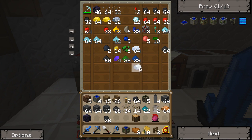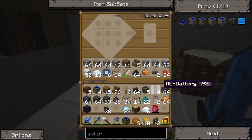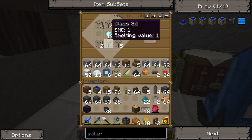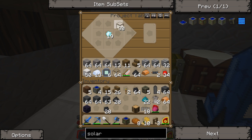Do we have any silver ingots? We have a little bit. We're gonna make some glass fiber cables. To do that we need glass like this. We're not gonna make that many — two, three — because we don't have that many silver ingots, but we can get some more later.